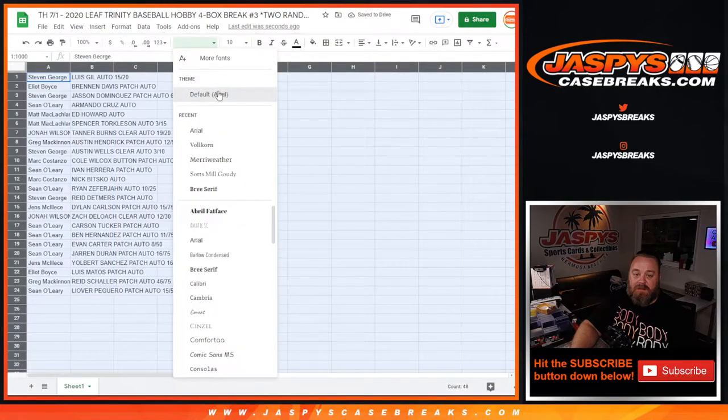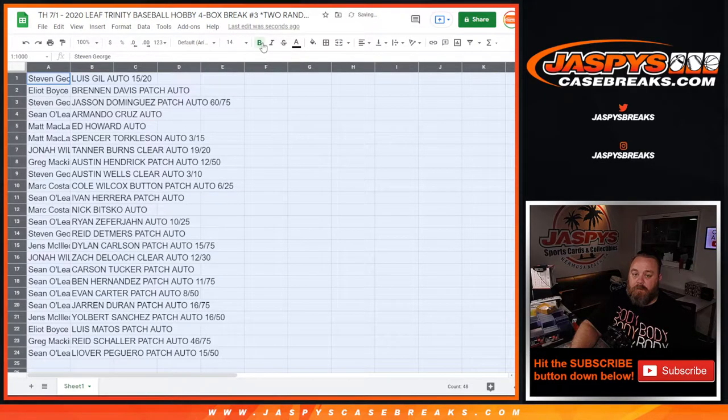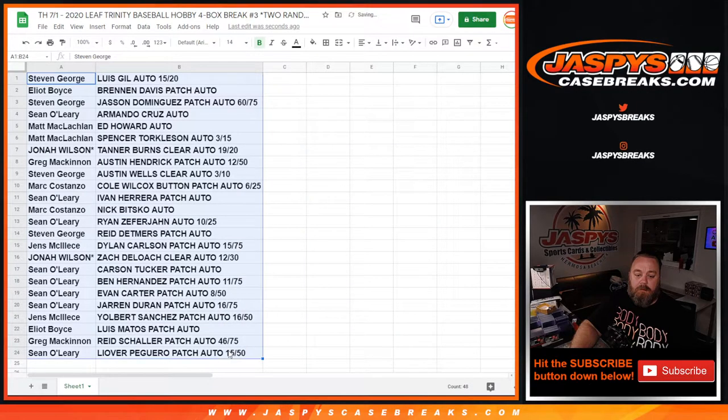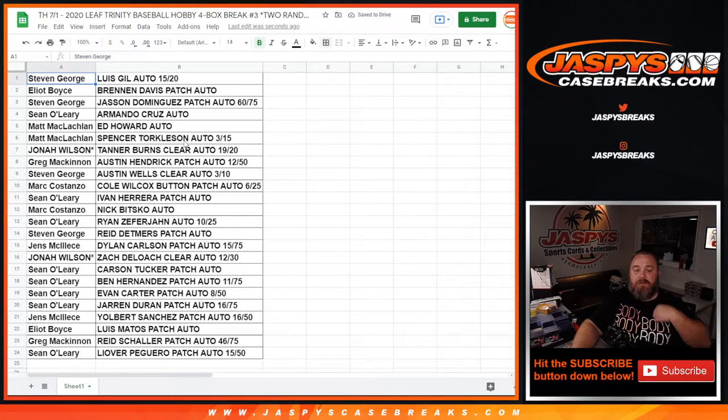And there you go — there's the list. Let's go through this. Steven George with the Luis Gil auto 15 out of 20. Elliott Boyce, Brennan Davis patch auto. Steven George, Jasson Dominguez patch auto 60 out of 75. Sean O'Leary, Armando Cruz auto. Matt McLaughlin with the Ed Howard auto and the Spencer Torkelson auto 3 out of 15. Jonah Wilson with the Tanner Burns clear auto 19 out of 20. Greg McKinnon, Austin Hendrick patch auto 12 out of 50.